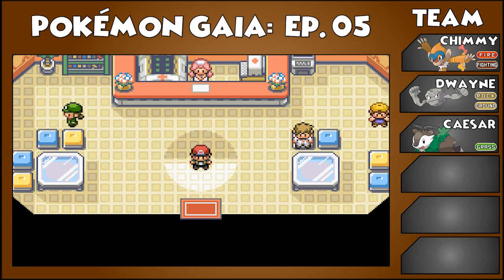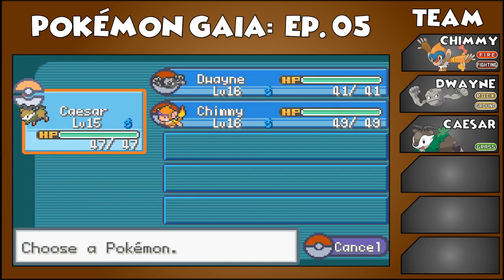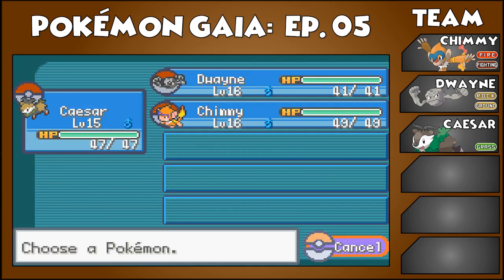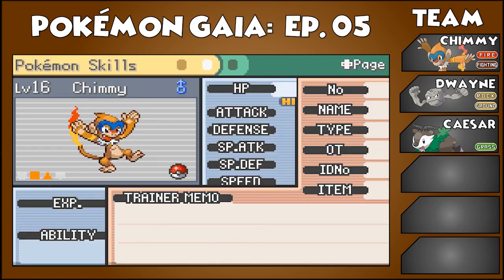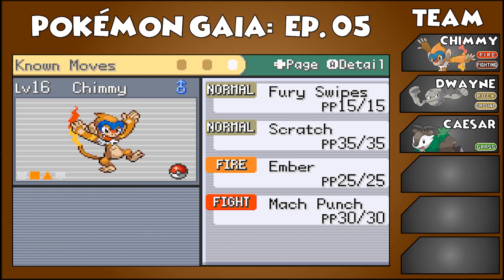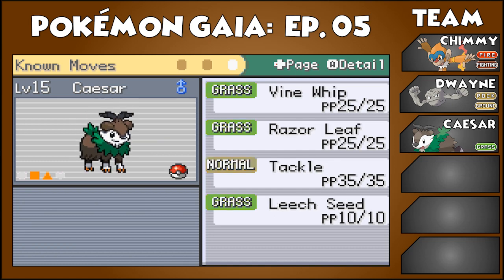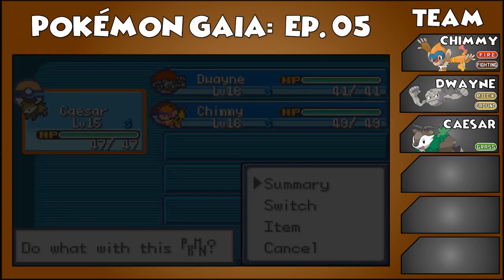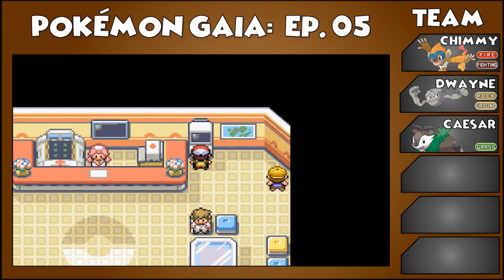So everyone is at about the same level as they were when the last episode stopped. I still have Caesar, Dwayne, and Chimmy. Chimmy learned his Fury Swipes just like last time, and Dwayne learned his Rock Throw like last time. Caesar is level 15, so we're putting him up front and his moves are the same. The only thing that's going to be different is that I have more Pokemon this time, so I'll show you what I caught.